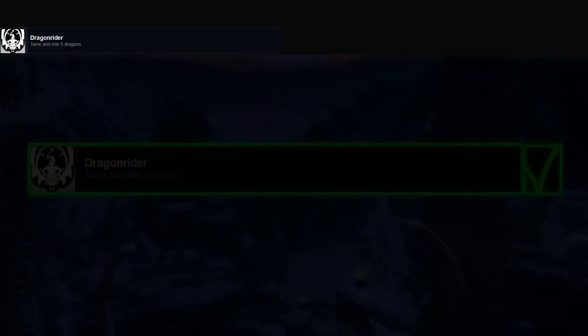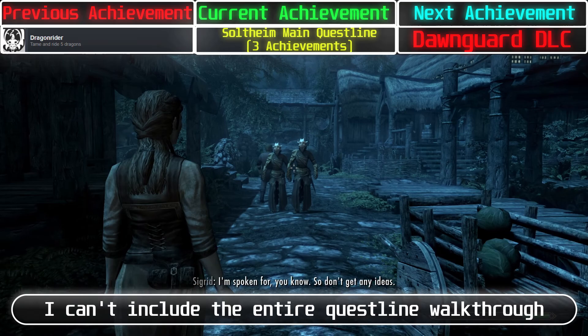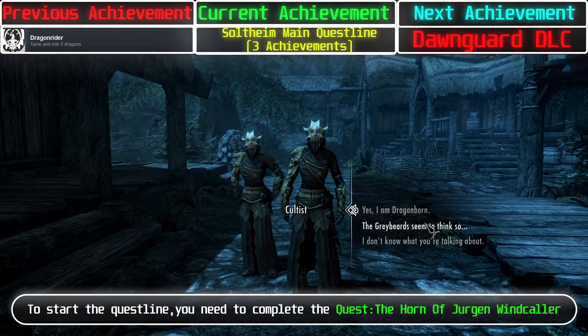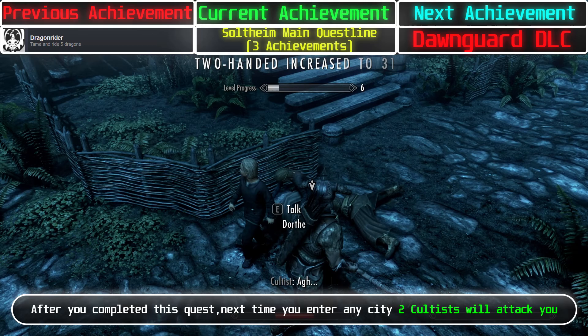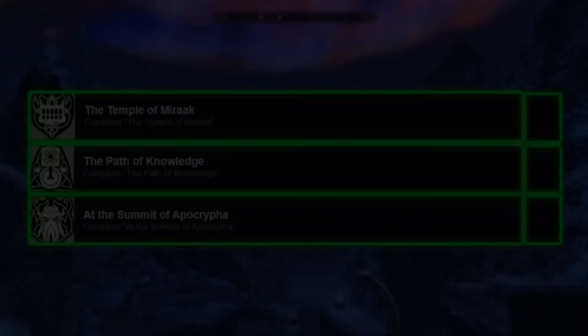For the Dragonborn main quest achievements, you need to complete the Dragonborn main quest line. To start the quest line, you need to complete the quest The Horn of Jurgen Windcaller, which is one of the quests in the main quest line. After you complete this quest, next time you enter any city, 2 cultists will attack you. After you defeat them, you will find a note on them. After reading the note, the quest line will start.